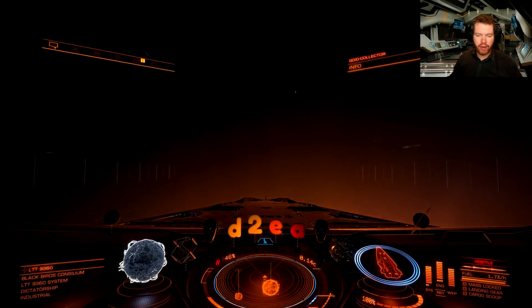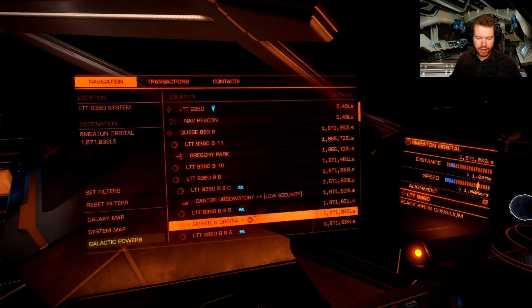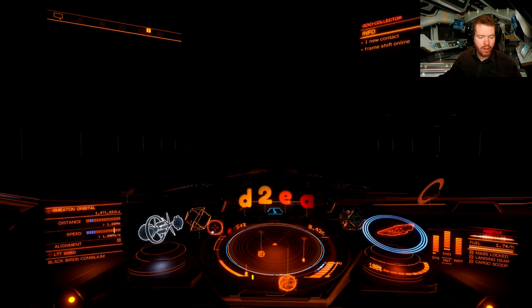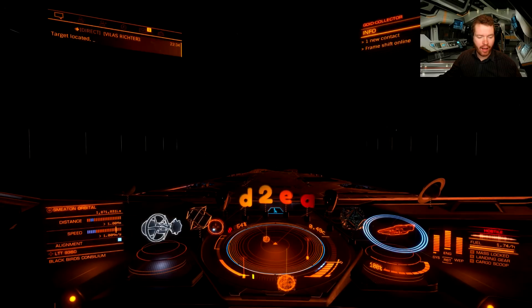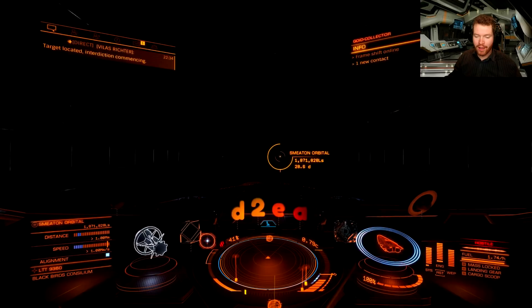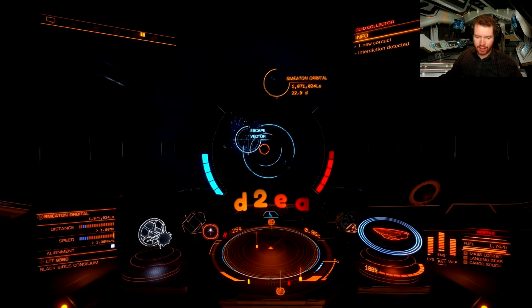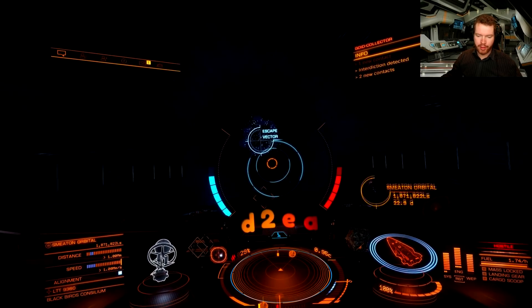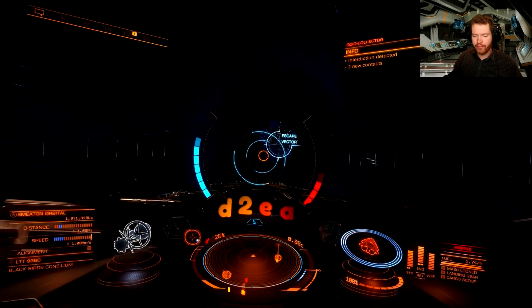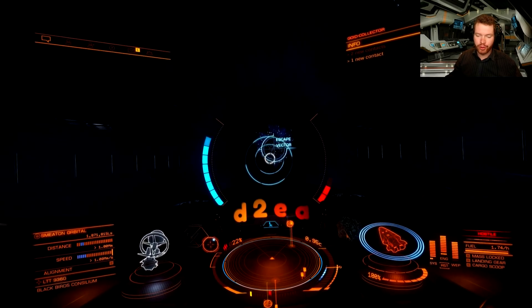As soon as we arrive in system, we are going to lock the station up. And now we can see why these missions are paying as much as they are — because our target station is almost 1.9 million light seconds away. So point towards the station and settle in. We are already getting interdicted here, probably because I'm hostile to the system right now. It's going to take approximately 40 minutes to get to the target station.